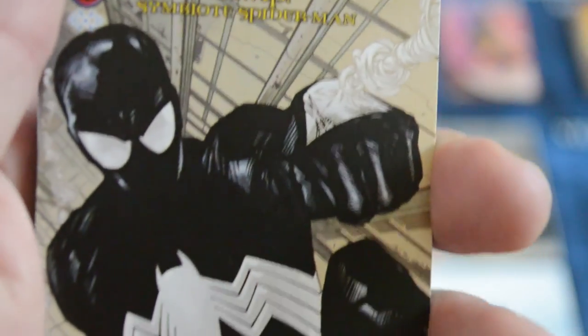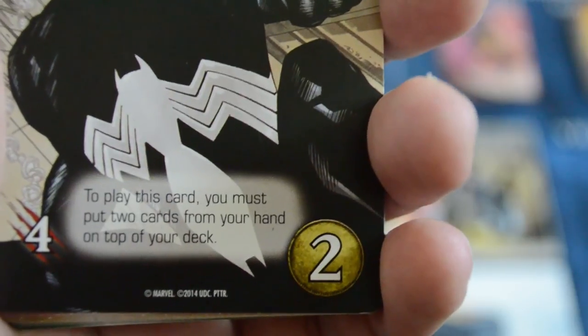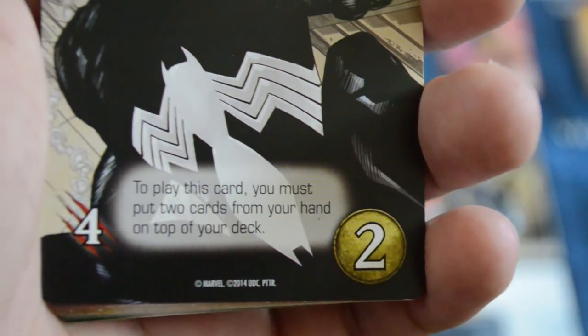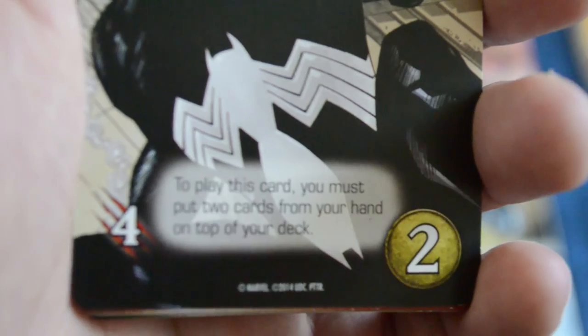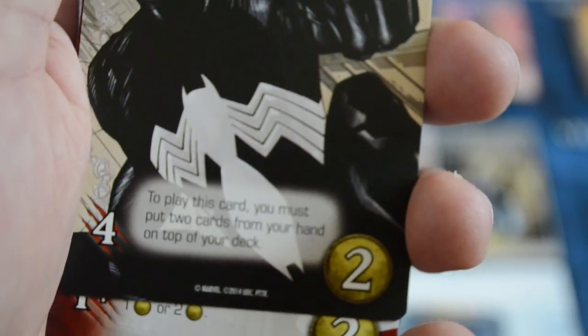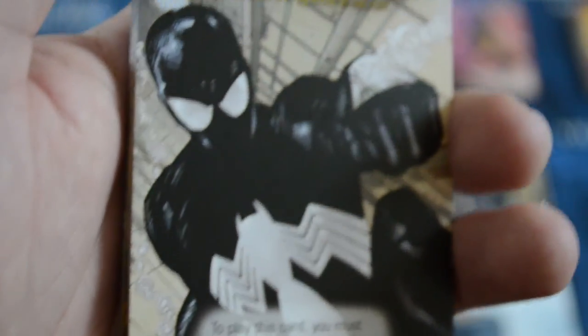Finally, we have Thwip — every hero set has one full-art card that represents their maximum power. It is a four-strike minimum, and to play this card you must put two cards from your hand on top of your deck. This is a good way to help maximize strike, and it only costs two, which is one of the cheapest max powers in the game. Black Suit Spider-Man is really neat, his artwork looks good, and I mean — come on, it's the Symbiote Spider-Man. He's awesome.